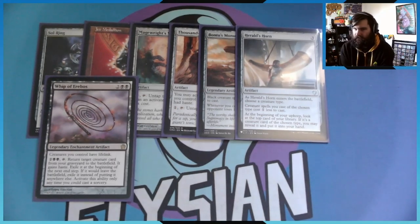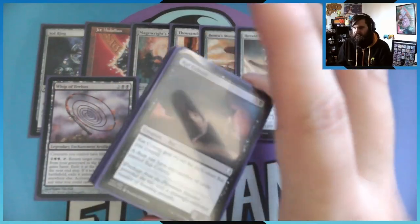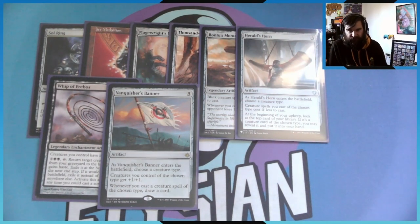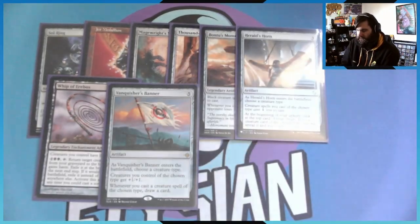We have Whip of Erebos — pretty simple. Creatures I control have lifelink. You can pay two black and tap it to put a creature from my graveyard onto the battlefield with haste; it does exile itself at the beginning of the next end step. I've never really had a reason to use that ability since I only have a few unique creatures — most of them are the same card over and over — so I usually just have it in for the lifelink. Then we have Vanquisher's Banner: choose a creature type entering the battlefield, creatures of the chosen type get +1/+1, and whenever you cast a spell of the chosen type you draw a card. So cast a rat, draw a card, cast another rat, draw a card — the cycle continues.